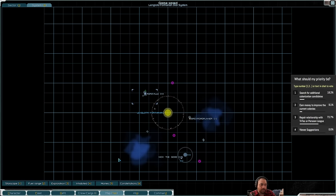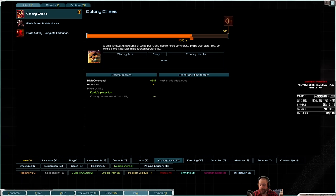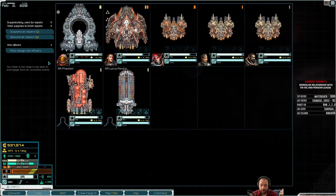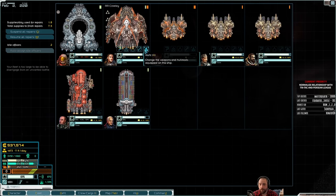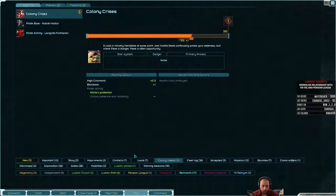The Hegemony does have a colony crisis, but they're related to AI cores. So as long as I don't mess with AI cores, there's not going to be AI core inspections as part of the colony crisis triggers. And because I don't intend to mess with AI cores, we're not really going to butt heads with them. So the goal is to normalize relationships with Tritac and Persean League.